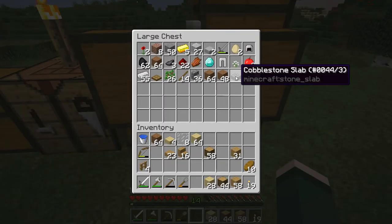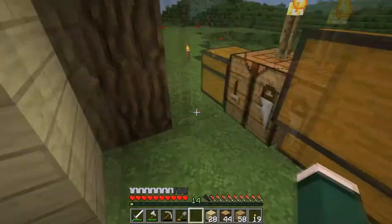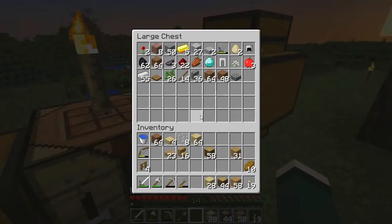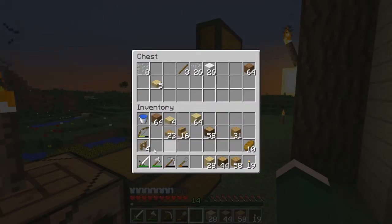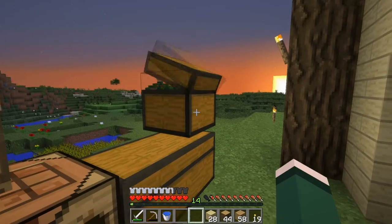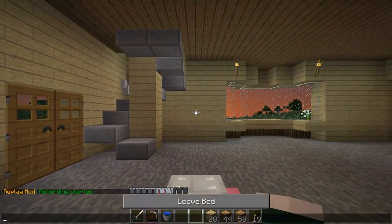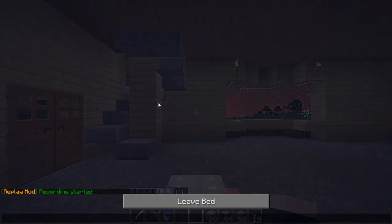Am I out? I got one cobblestone slab here. I got a bunch of cobblestone stairs. But yeah, I'm all out of cobblestone. Okay, I'm gonna keep the dirt, put away that fence, move the water down here, move my shovel, and the axe. Oh, I should make a new pickaxe — after I sleep. Hi Henry!